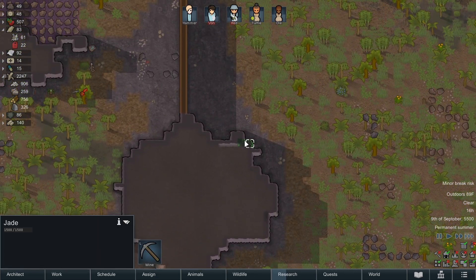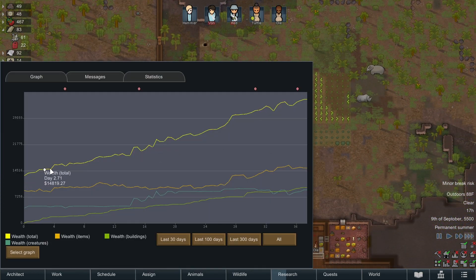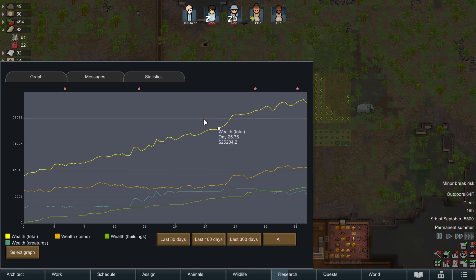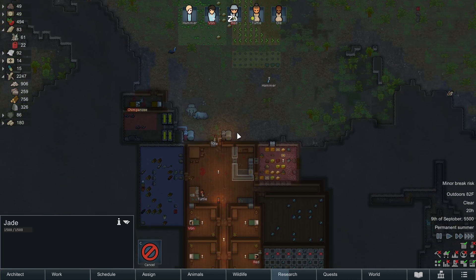There is some jade here so I think I will mine that. It's important to know that as you start to collect more resources, your wealth - this yellow bar - continues to go up, the worth of your colony. These red dots are raids. The raids will continue to get more frequent and more difficult as your wealth increases - they're trying to raid you to steal from you. So the wealthier your colony is, the harder and more frequent the raids become. You kind of want to only have an abundance of stuff that you're using.